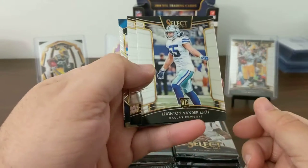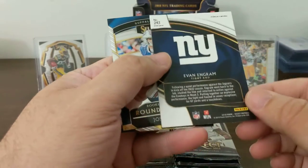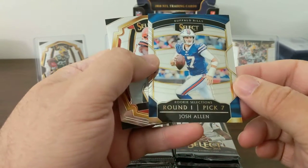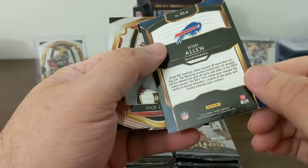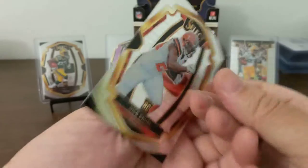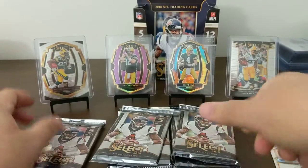We got a Leighton Van Der Esch rookie — Concourse. Ryan Tannehill. Evan Ingram — Field Level Prism. And Josh Allen, Round One Pick Seven — not a prism. And a Nick Chubb Rookie Premier Level. Try and keep these somewhat organized.